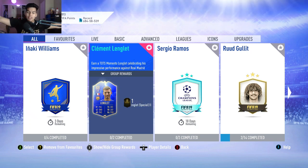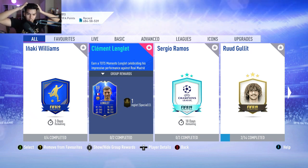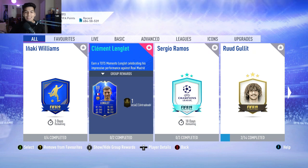Welcome back to a brand new video. Today we have another SBC cheapest solution. We have the 88-rated center back Clement Lenglet — I think that's how you say it, let me know in the comments. He's been released as a Team of the Season Moments card. His card actually looks very, very nice and he could be a pretty decent card. Let's take a look at his in-game stats right now.